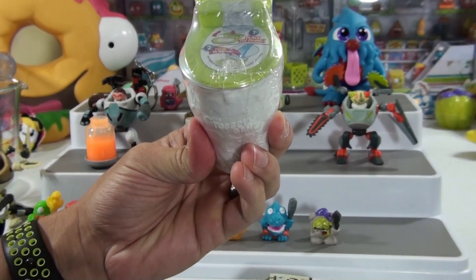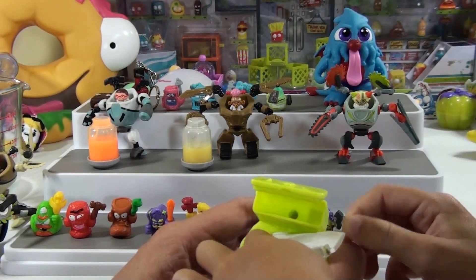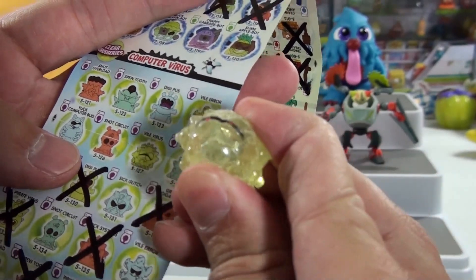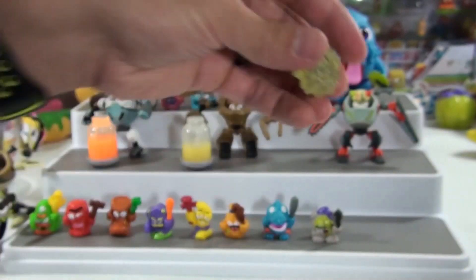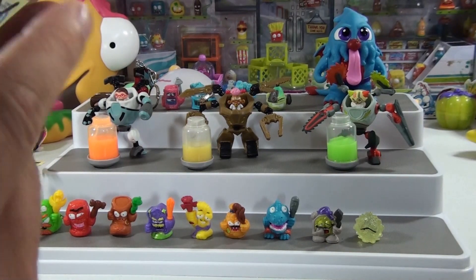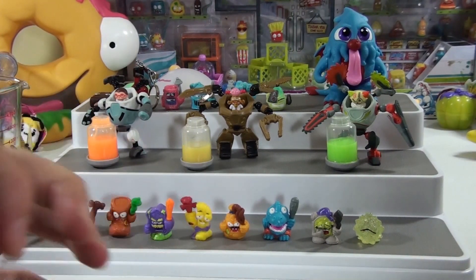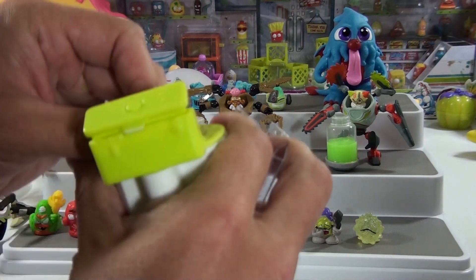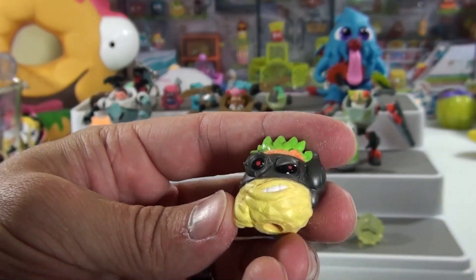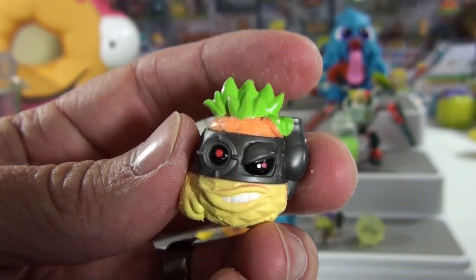Let's open up this one. It's the Vile Virus — we got a new one! And now we got the Rot-Bot, and it's one that I think Brooklyn will like. Can you guess what fruit it might be? It's the Slime Apple Bot — it looks like a pineapple. That looks so cool. Remember the fuzzy pineapples out of series one? Yeah, he's cool.